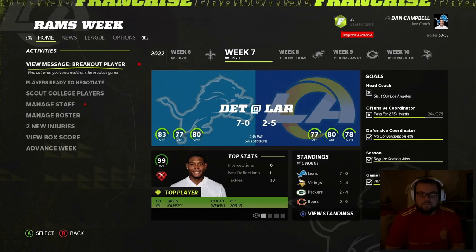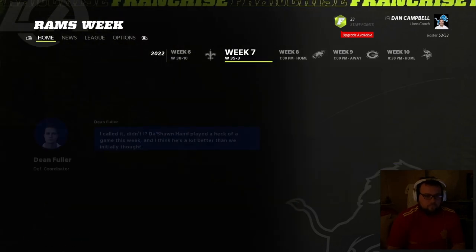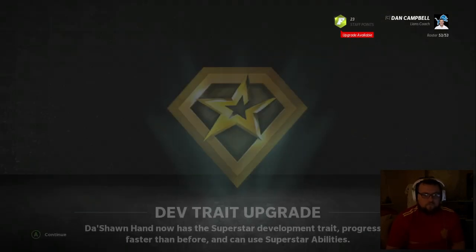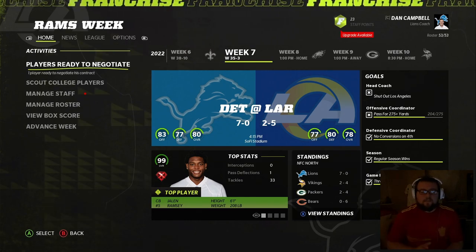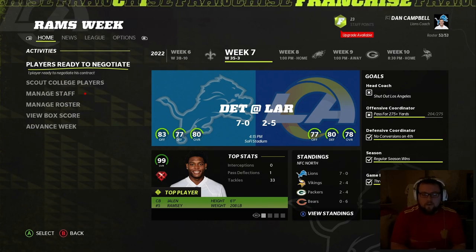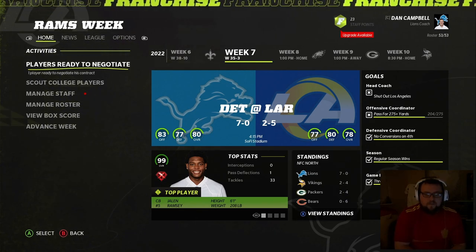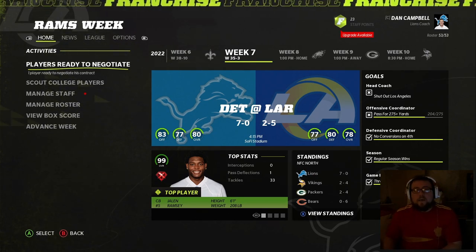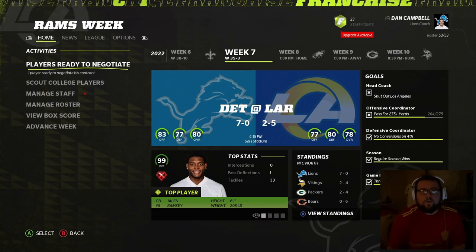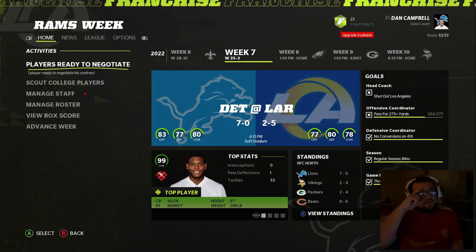We win 35 to 3. Hand gets his development trait upgrade — he is now a superstar. Unbelievable. So we start the season 7-0 after two wins against the Saints and the Rams — two games I would have expected to lose on paper given the players both teams have. But we come away with victories, and next episode we go into games against the Eagles and our first game against the Green Bay Packers. Thanks for watching — leave a comment below with feedback, subscribe to keep up with Rebuilding the Detroit Lions, and I'll see you next time.